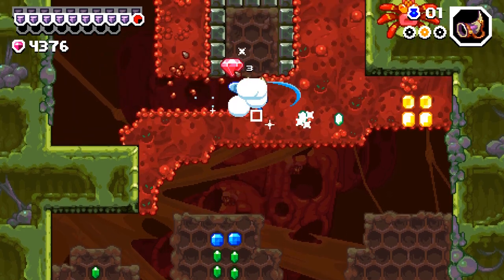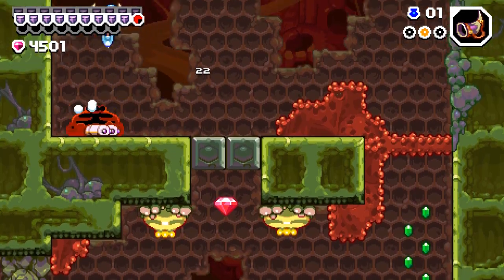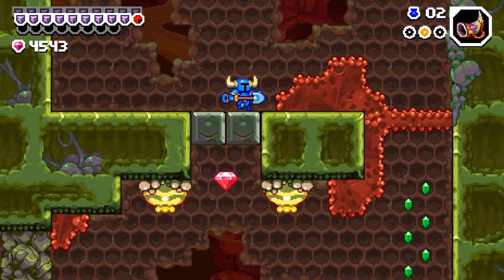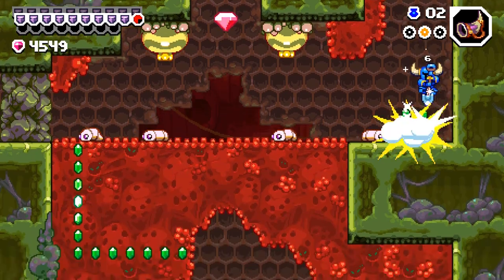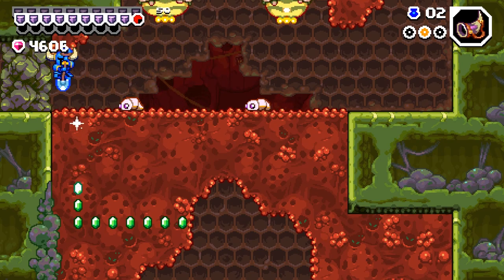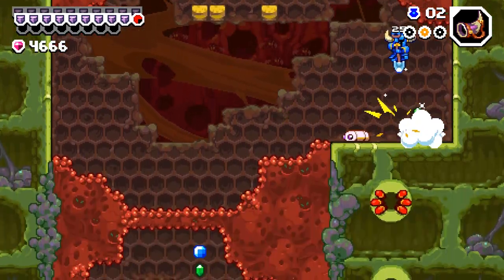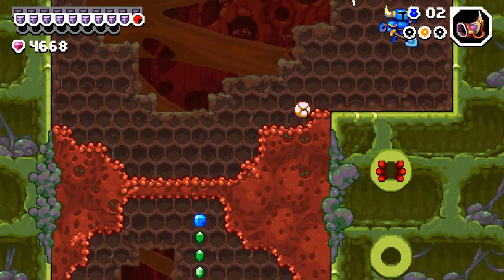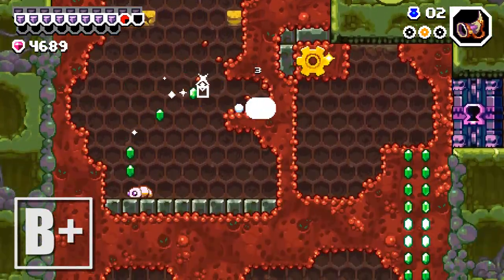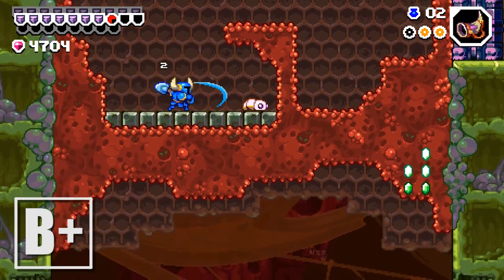Shovel Knight Dig is a delightful and deceptively challenging new action game that is equal parts Mega Man and SteamWorld Dig. Randomized stages, clever power-ups, and a full cast of kooky characters await you on this adventure to dig your way through the underworld and bring Drill Knight to justice. Although a bit repetitive and occasionally frustrating, the spin-off benefits from having great gameplay, gorgeous pixel graphics, and a fun soundtrack. Too bad the bosses stink. But even though it never breaks free of the genre's cliches, Dig proves to be another worthwhile entry in the ever-growing Shovel Knight franchise.